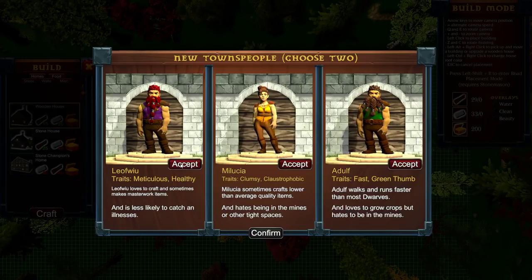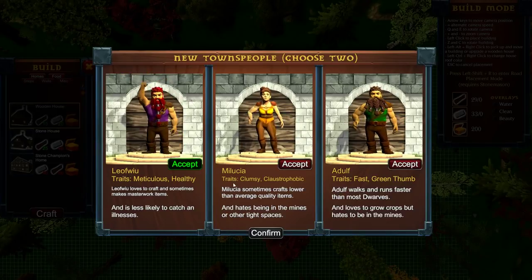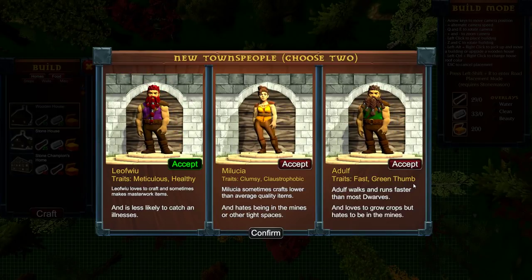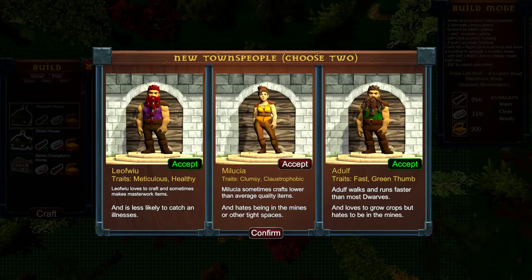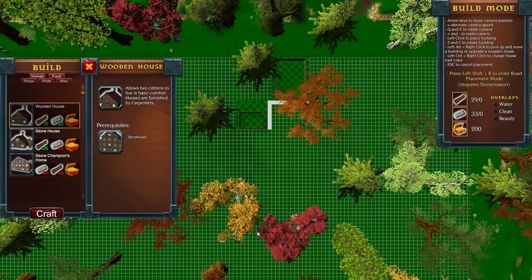Sometimes makes masterwork? Hey, Leofu — whoop. An adult. Walks and runs faster than most dwarves. Hey lady, if you didn't suck, I would have brought you.